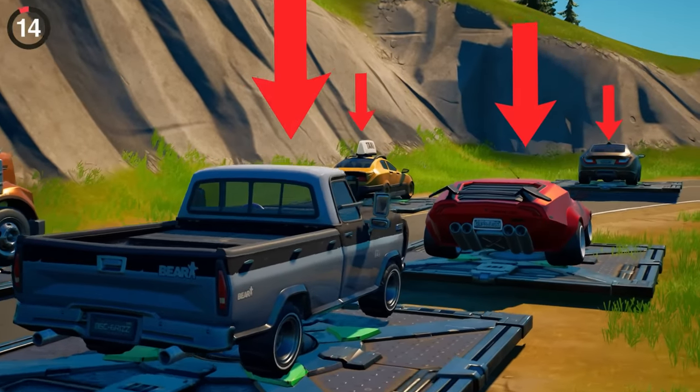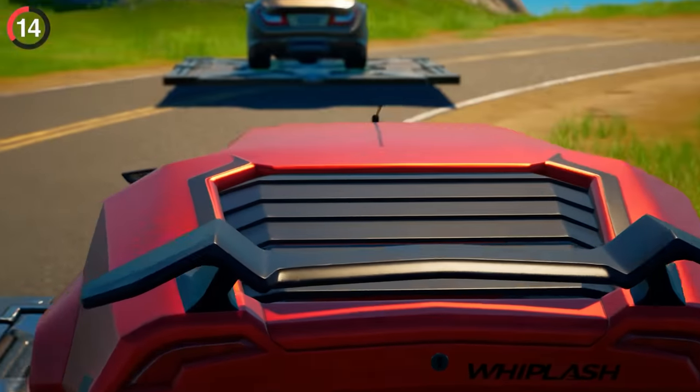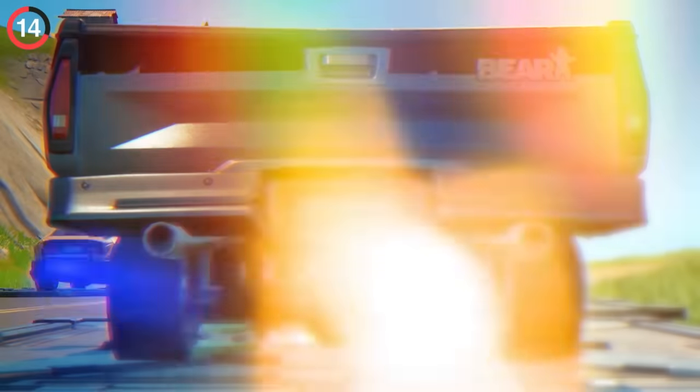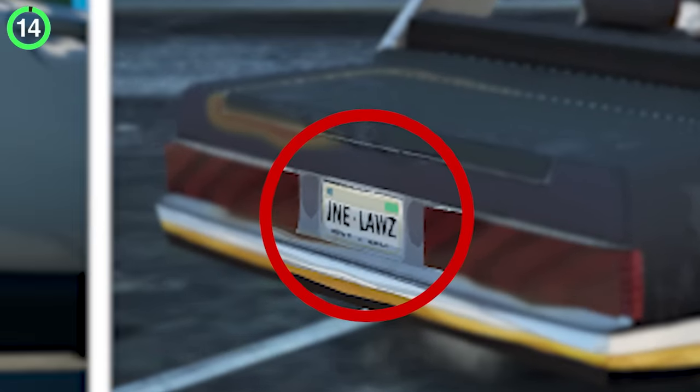There are some secret messages hidden in the license plates of your favorite Fortnite cars. Whiplashes are super fast of course, while a sedan beats walking. Taxis reference the Power Play radio station. Bear pickup trucks are grisly, and even though police cars are gone, they had laws written on the back.